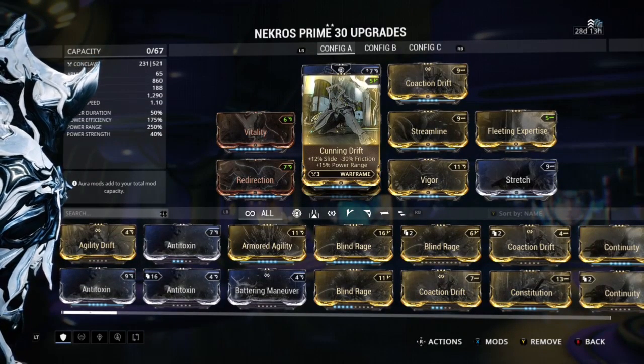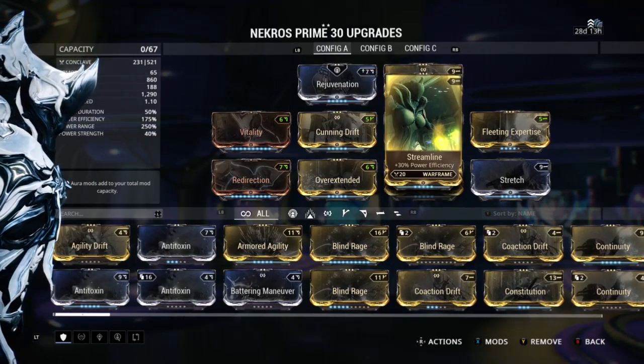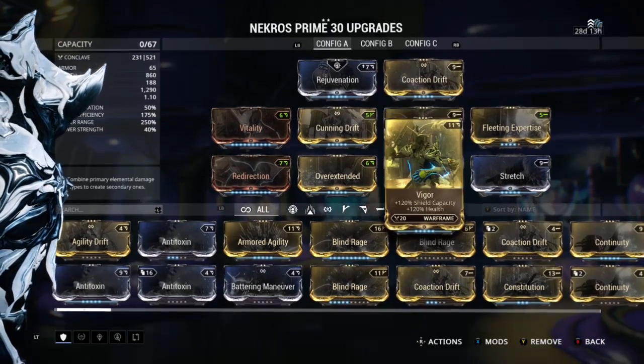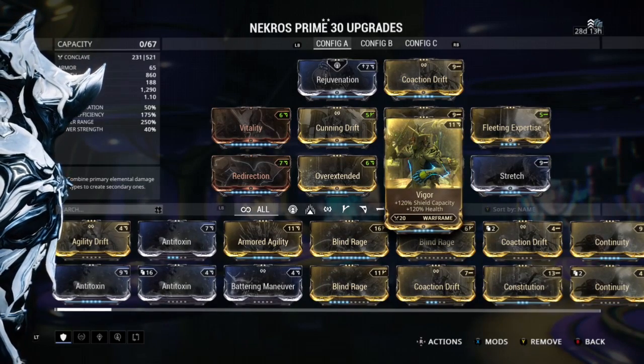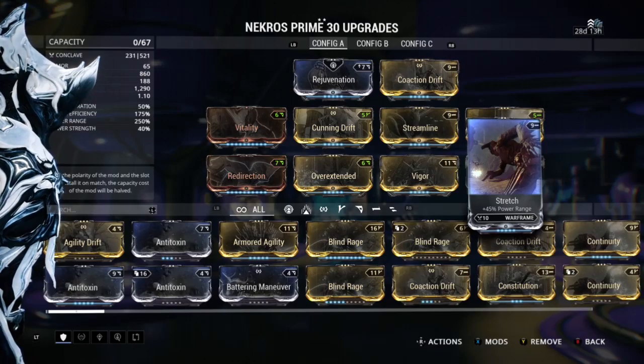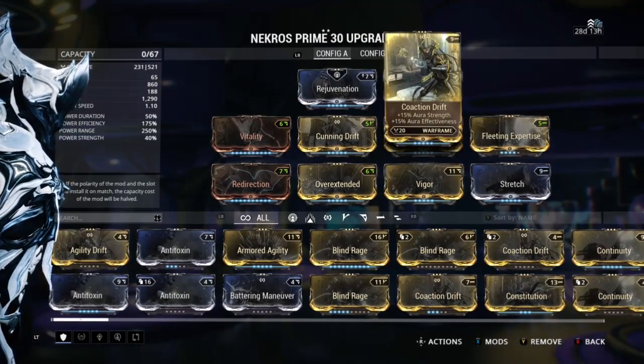What this build does is give Nekros plenty of survivability — 1200 shield points, 800 points of health. It makes the Desecration area really big, and the energy cost is pretty much non-existent, as I'll show you in a bit.